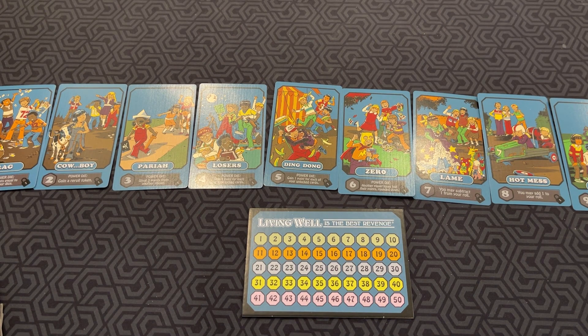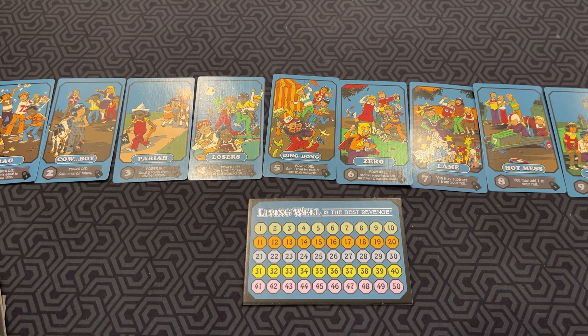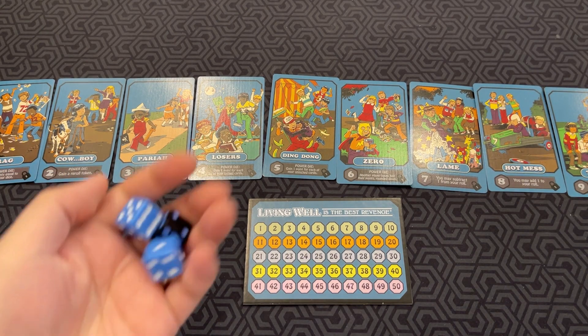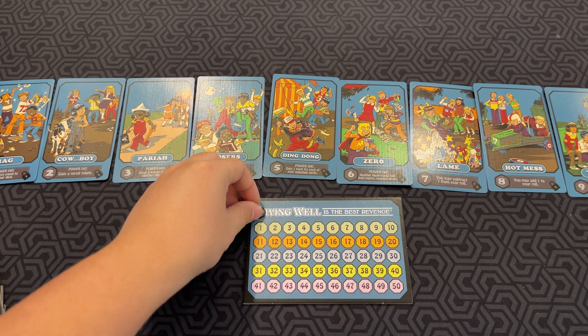In Living Well is the Best Revenge, you are trying to unlock all your innate abilities — these ten cards here, set out in a tableau in front of you. Each player also starts with one re-roll token, two regular dice, and a power die. The game is played over three rounds, and whoever has the most points at the end of the game wins.